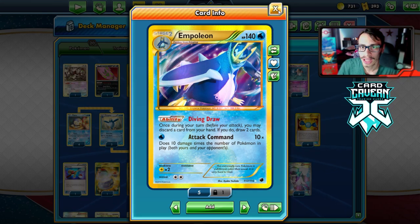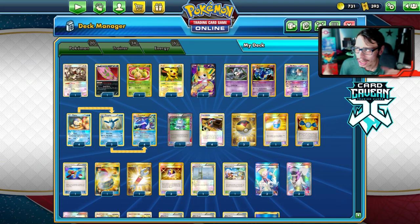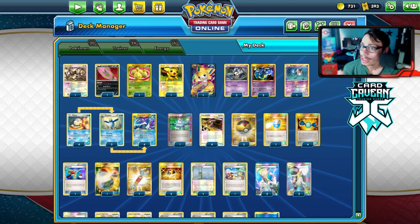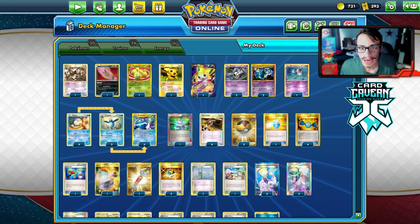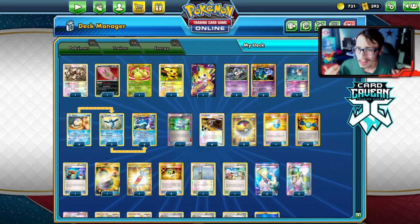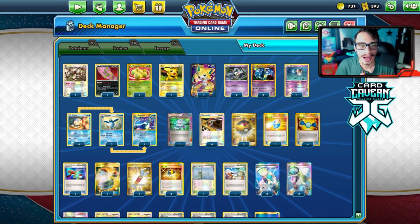Before we get into the video, shoutout to the sponsor Card Cabin TCG. If you're looking for any PTCGO pack codes, get them over at Card Cabin — they sell codes online for the cheapest prices. Whether you want Battle Styles, Shiny Fates, Vivid Voltage, Team Up, or brand new V or GX codes like Victini and Gardevoir, Card Cabin may have them in stock. At checkout, use my discount code LDF for five percent off your purchase.